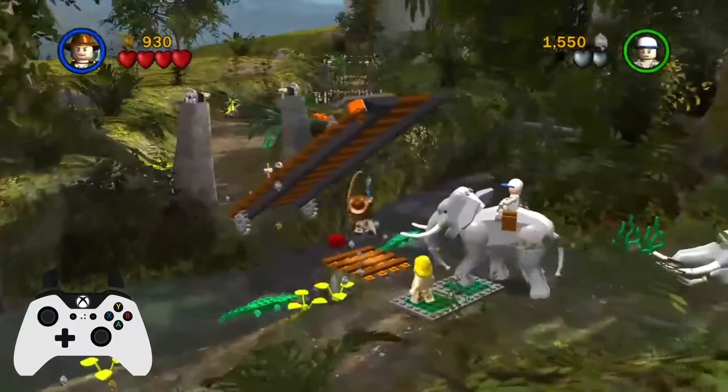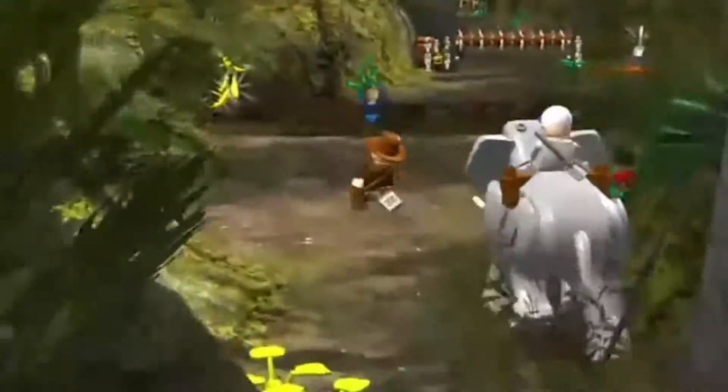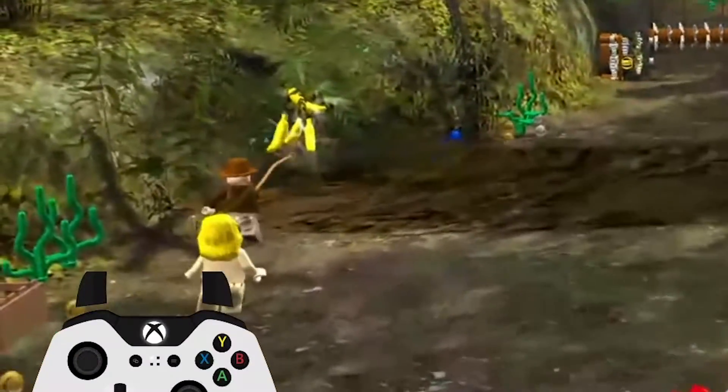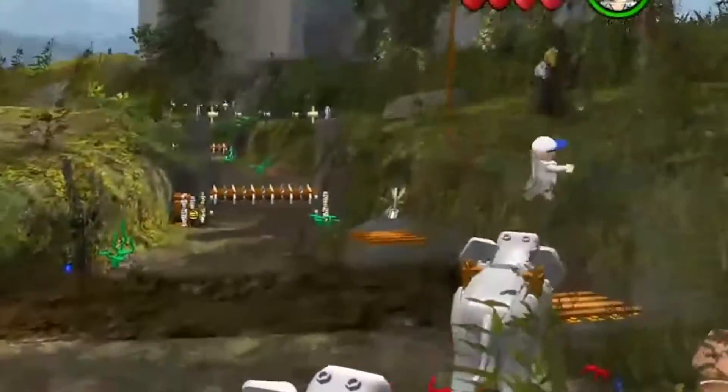Swap back to Short Round, and get on one of the elephants with player 2. Whip down the platform, and walk across with both players. With Indy, walk to the left and stand on the edge of the mud here, and whip one of the bananas to you. With Short Round, kill a few of the ants on the right, and then dig up the key with the shovel.